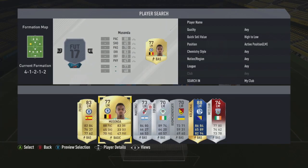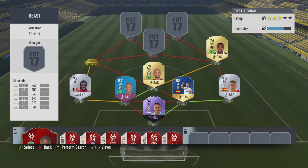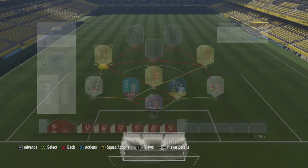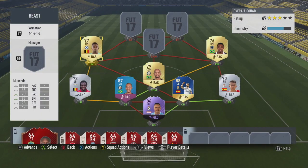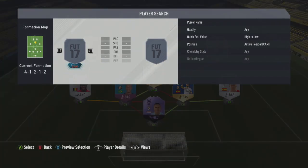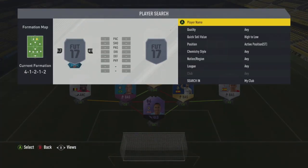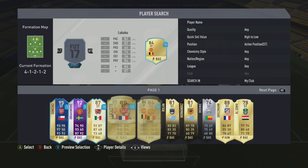On the left mid we've got Moussa Maussander — 88 pace, 70 passing, 83 dribbling, five-star skill moves and five-star weak foot. He's the cheap Neymar, the cheap Hazard, cheap everything, and he's nicely low-rated. For the CAM we go for Oscar to get the links every player needed. He's in the Chinese league now and got banned for eight games for starting a fight, which was funny. 77 pace, 75 shooting, 79 passing, 83 dribbling — he's just a sick card and amazing at both shooting and passing.